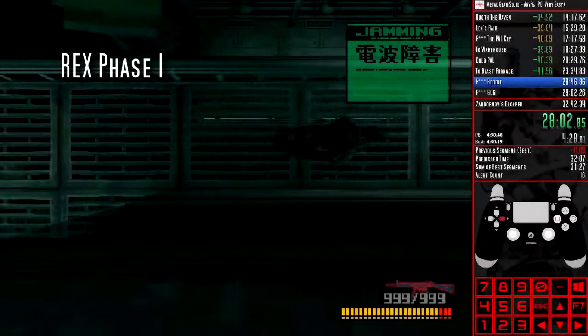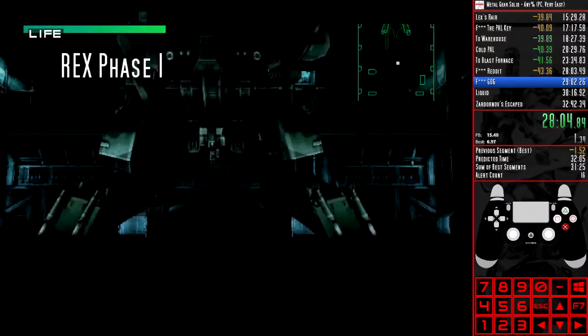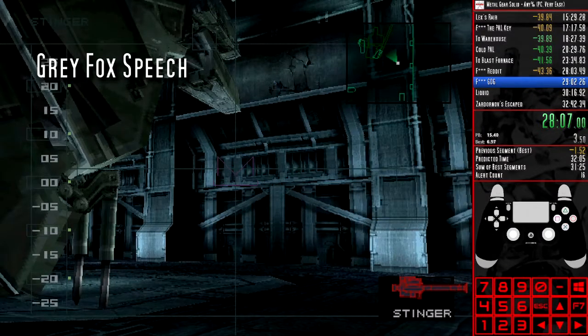During Phase 1 of Metal Gear Rex. During Grey Fox's speech between Phases 1 and 2 of Metal Gear Rex. This used to be skipped by defocusing the game, but using the Area Reloader is now quicker and safer.